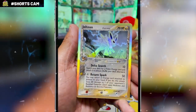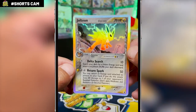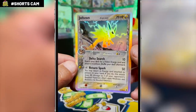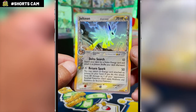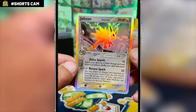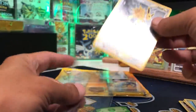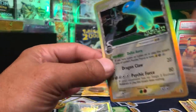Behind that, we have a Delta Species Jolteon — not an EX or Gold Star, but we'll take it. Card number 7 out of 113, our rare in this pack. Wow, this looks absolutely gorgeous, similar to the glow we had with the Latios. This is a great way to start. Let's sleeve these up — Jolteon and the Latios. Very nice start. I'd say that's a good pack — you could get nothing in these things, you're not guaranteed anything.